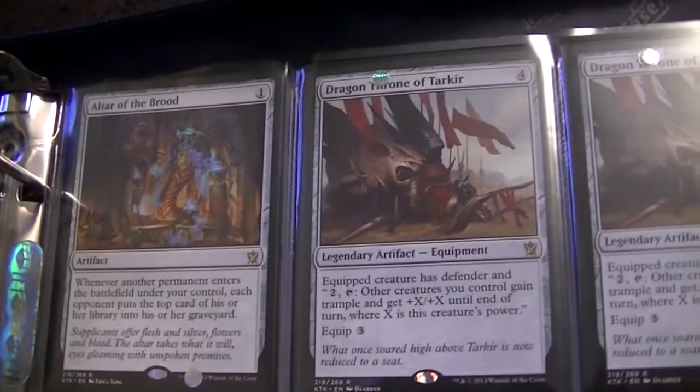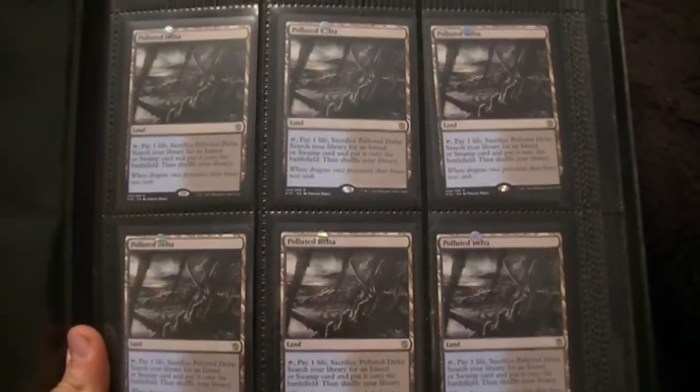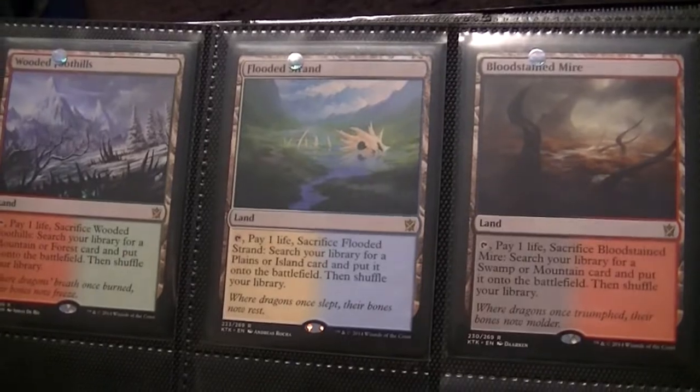And that does it for this collection of mine, except for the artifacts, which is mostly all Ghostblade. This is my Fetchland binder. I have 2 foil Windswept Heaths and then 3 regular ones — I have a 4th one I'm lending to a friend who's going to a Star City Games tournament. And then I have 6 Polluted Deltas. Turning the page, you see my awesome blanket, and then I have a Wooded Foothills, a Bloodstained Mire, a Flooded Strand, and a foil Thoughtseize from Theros, which is pretty cool.